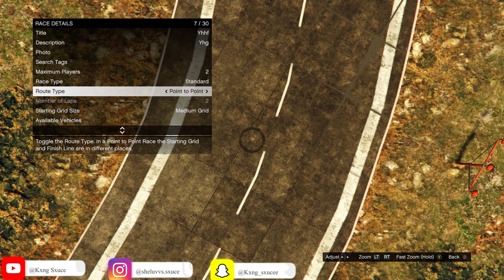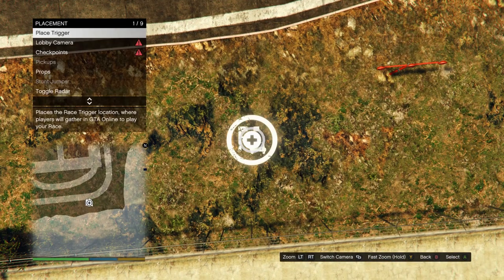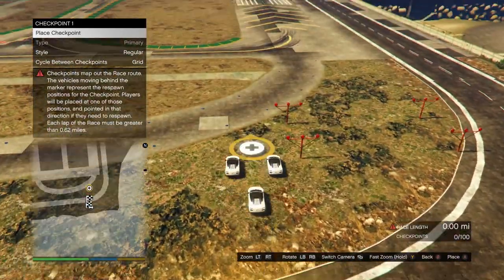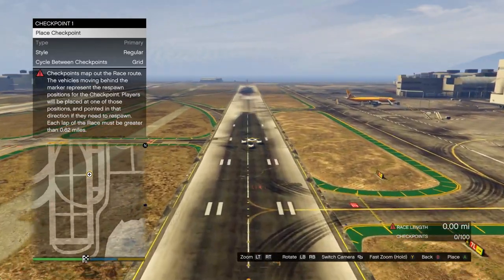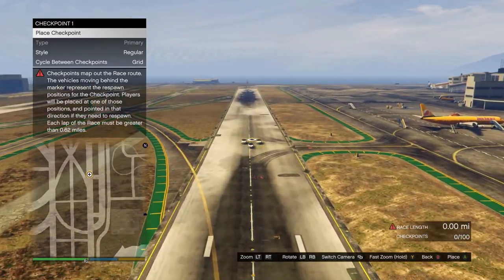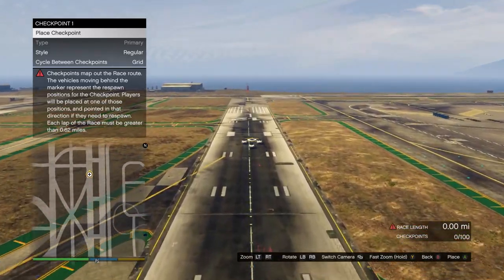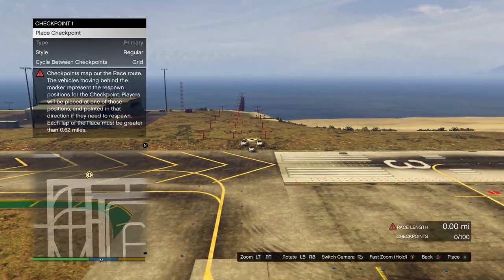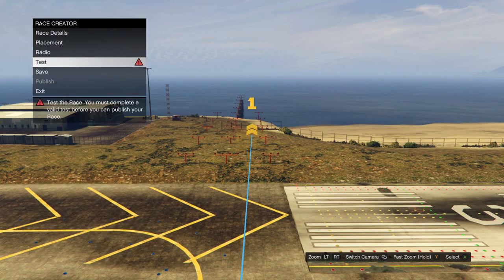Once you get to the airport, hit B or circle to go back, click on placement, click on place triggers, and place it somewhere around there. Hit B or circle to go back again, click on lobby camera, take the lobby camera, then back out and click on checkpoints. Place one checkpoint, then go place the last checkpoint all the way down at the bottom of the airstrip. Once you've got that, hit B or circle twice and click on test to test it out.